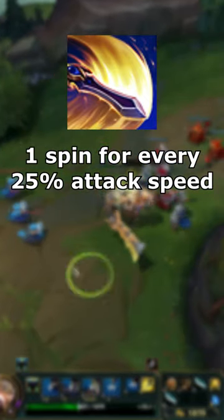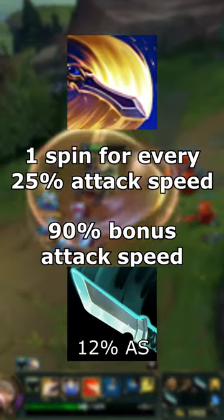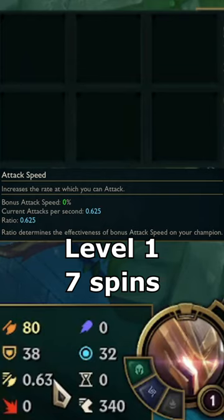If you find yourself in the opposite situation, where you're very close to getting another spin, building a dagger will probably be very efficient for your damage output. You can check your bonus attack speed in your HUD.